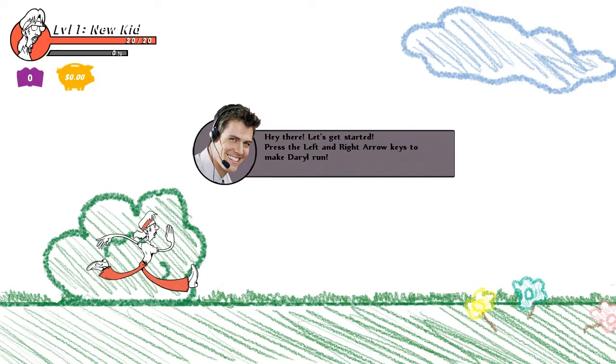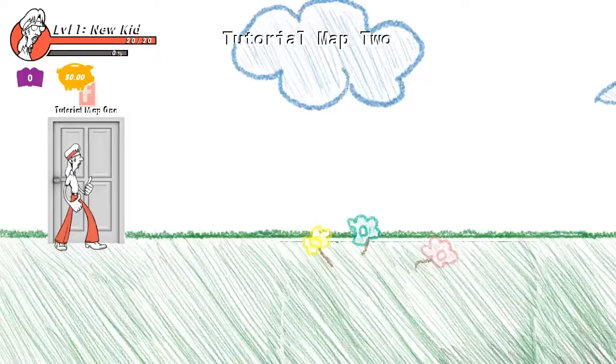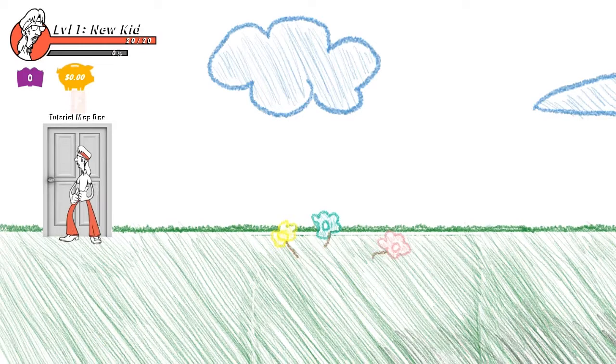Press the up key to jump - and he does crazy front flips. Press F to use doors. This door is done way better than the rest of the art in this place, which is interesting. Oh cool, it shows the name above the door and also shows what button you have to press to go through it. Kind of nice.